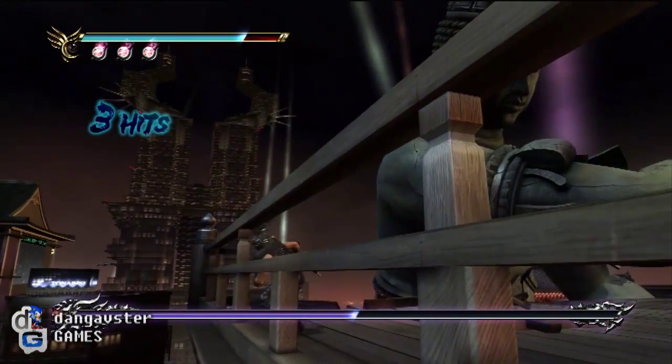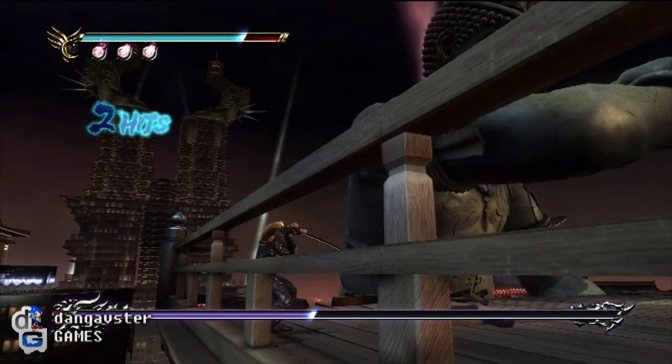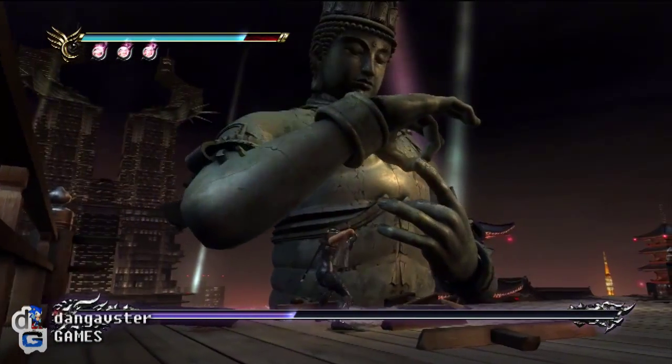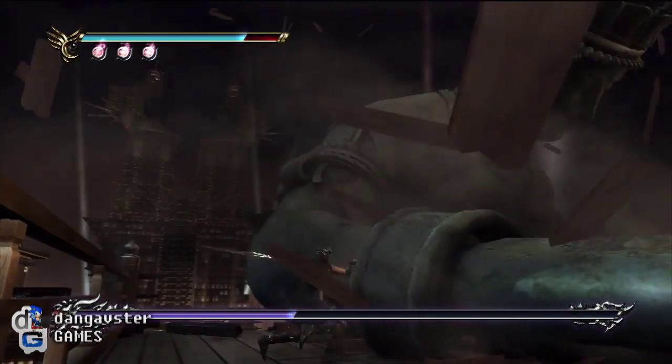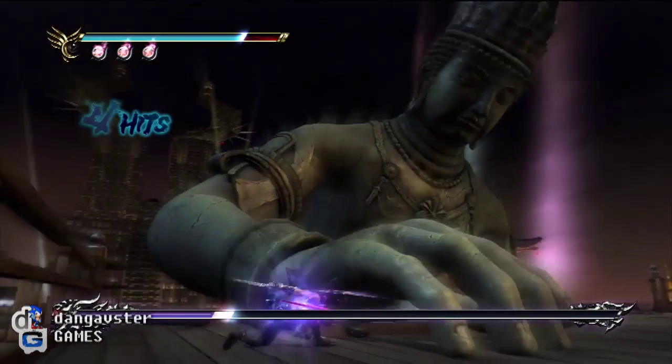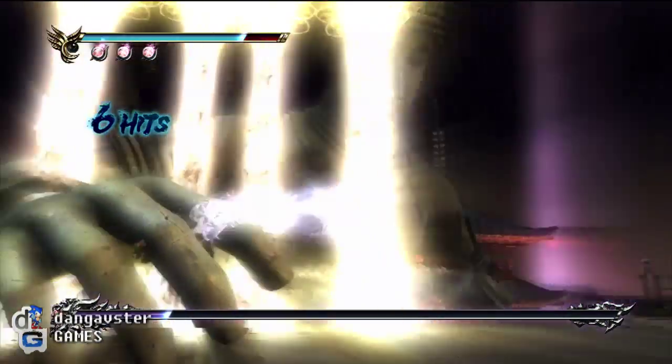Except, of course, in Master Ninja difficulty — if he does that move there, which I just dodged, and again. If he actually grabs you with that, you're dead in one shot. Which makes sense, I guess. If a giant statue grabbed you and slammed you into the floor, I think you'd be pulverized, to say the least.